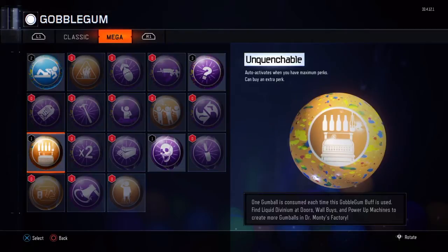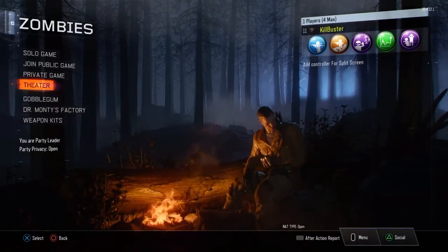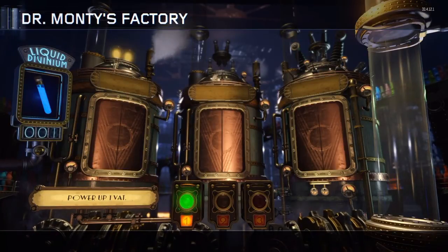I definitely want that, especially on The Giant - you can get all five of them, so you will have Mule Kick, Quick Revive, Juggernog, and Double Tap. I forgot what else I got; it was a duplicate of something because obviously I didn't unlock anything else. And then it looks like we also got another liquid divinium, so I'll go ahead and open that one too for you guys.